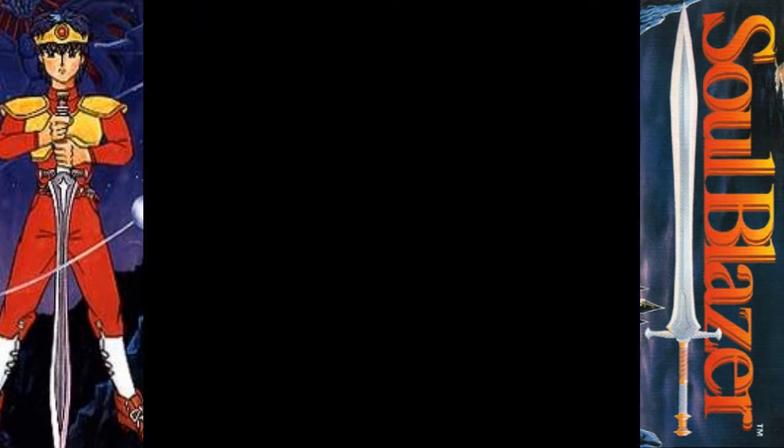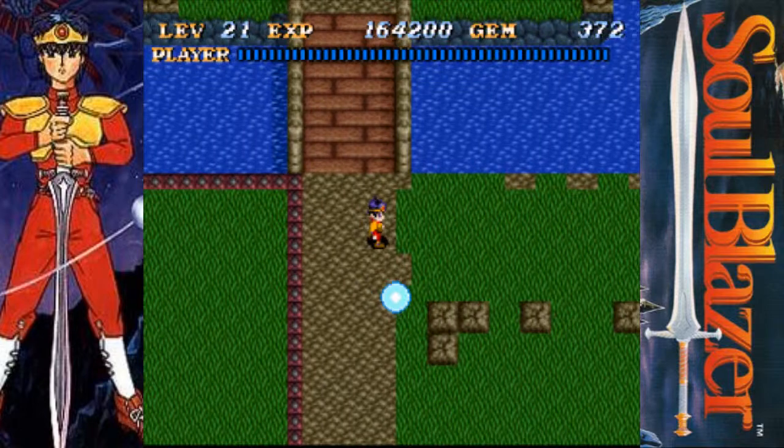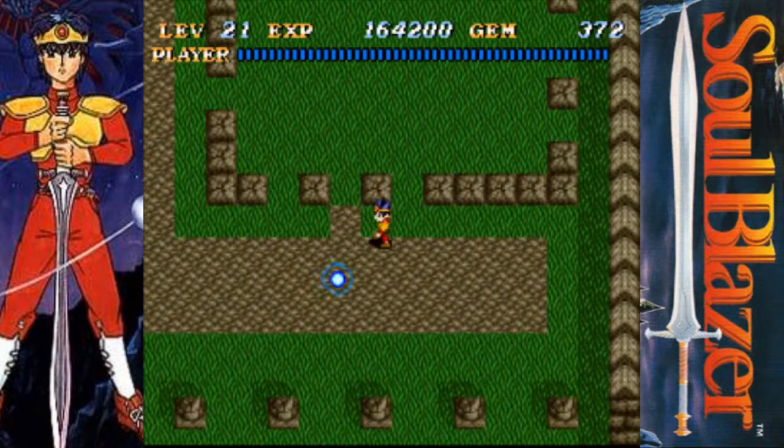Now that we got that, let's return to Magritte Castle. I like how the background color of the shrines changes depending on which place you're in. That's a nice little touch. So let's see what we got here in Magritte Castle.